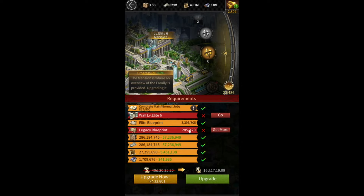It seems like the legacy blueprint cost for upgrading your mansion from Elite 6 to Elite 7 is the exact same as the Elite blueprint cost for upgrading your mansion from Elite 5 to Elite 6. So to get your mansion from Elite 5 0% to Elite 5 10%, you need 420 Elite blueprints, and here to get your mansion from Elite 6 0% to Elite 6 10%, you need 420 legacy blueprints.